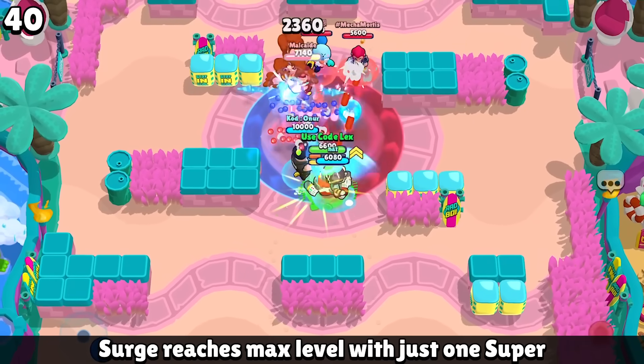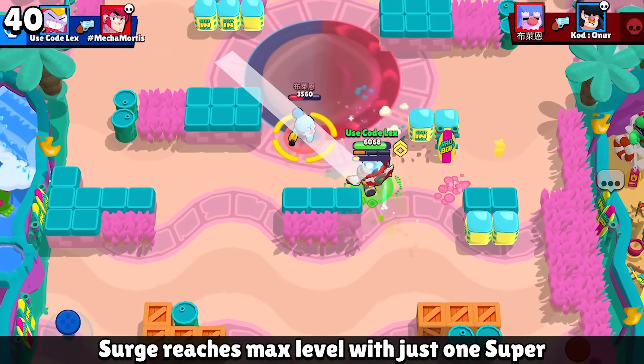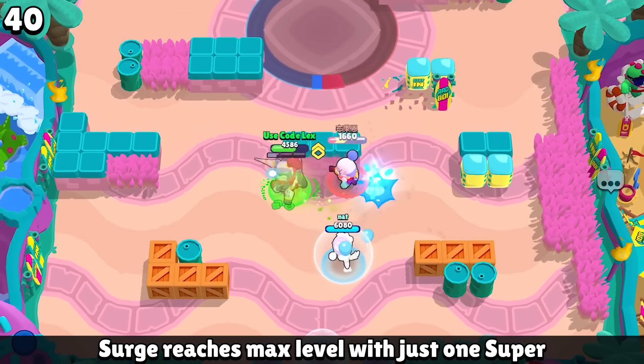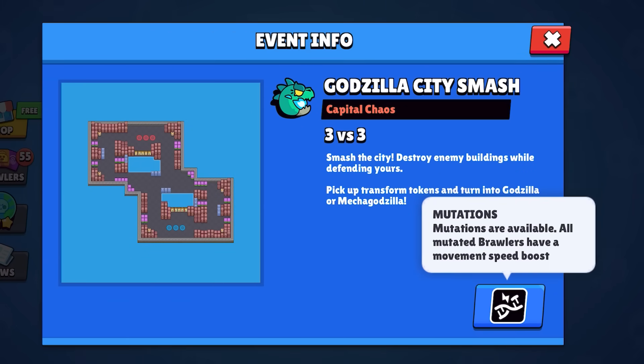The last mutation is for Surge. Whenever he uses his super the first time, it takes him to max level, so you'll be maxed out almost instantly. Those are all of the new mutations — they will only be available to play in modes which have the mutated modifier icon.